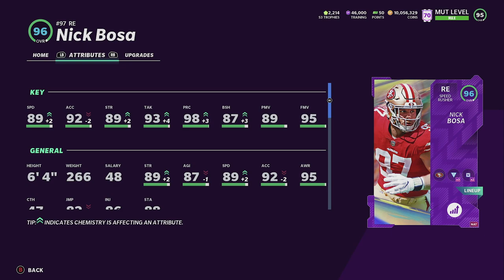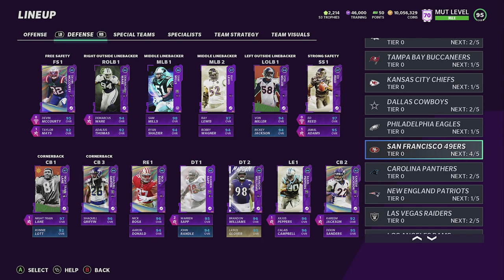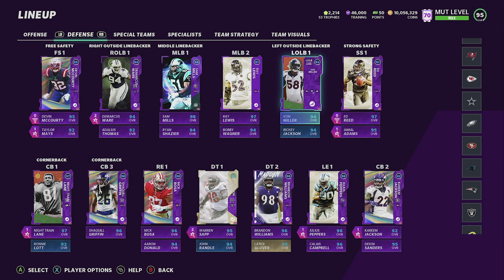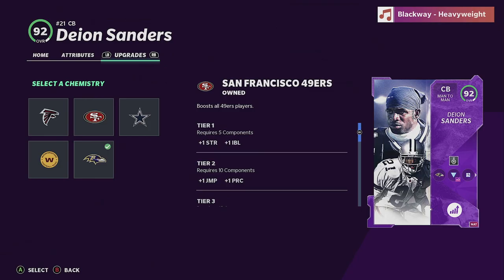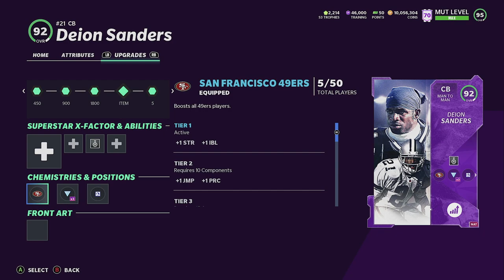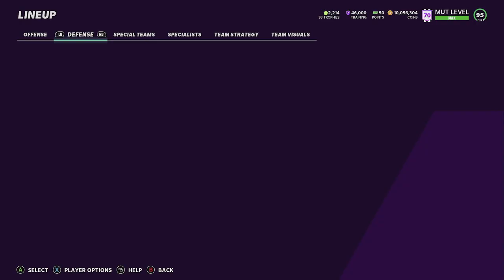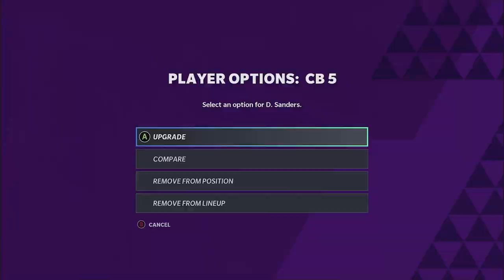That 89 strength I can get up to 90 — I just need to add a 49ers player, which I almost have. I'm only missing one. If I add Deion it won't give the 49ers chem, but it'll give him 90 strength. I'll probably just add another Niners player to the lineup to get that boost.